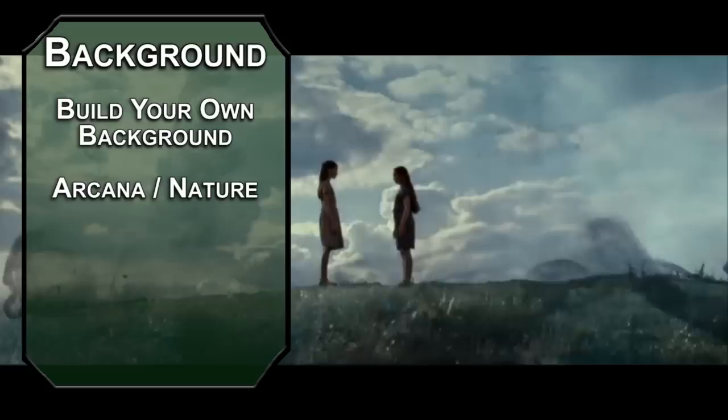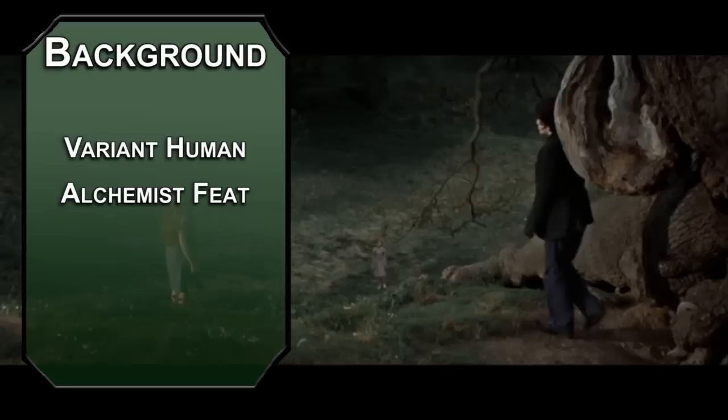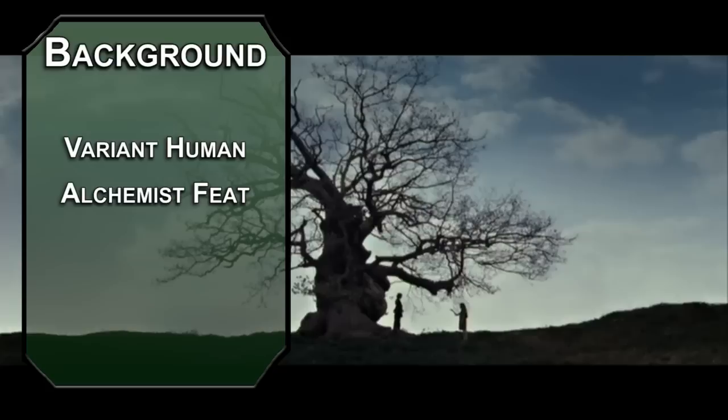We're actually going to build our own background, which means we can take two skills of our choice. Take Arcana and Nature, two tool proficiencies — Alchemist and Glassblower so you can make potions and put them in something — and the Researcher ability from the Sage background, which lets you figure out where to find unknown information. Snape is going to be a Variant Human. Take the Alchemist feat from an Unearthed Arcana, which gives you plus one to Intelligence, lets you double your proficiency bonus when using Alchemist supplies, and you can identify potions by sight rather than taste. Best part is you can make one healing potion automatically heal the maximum amount once per short rest. Use your free points to bring up Intelligence and Constitution, take any language you like, and proficiency with Intimidation.